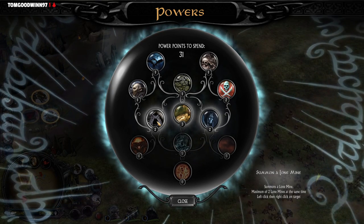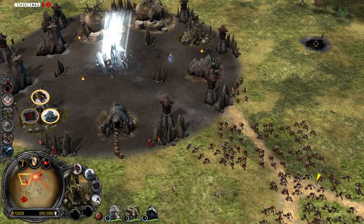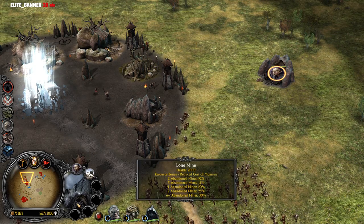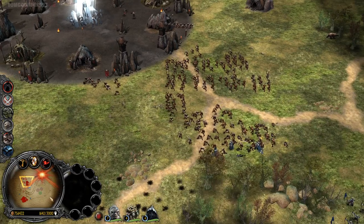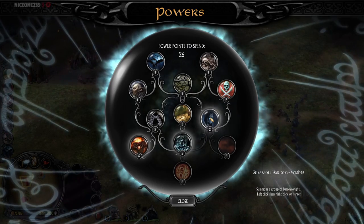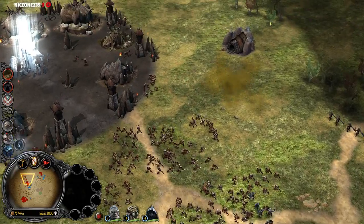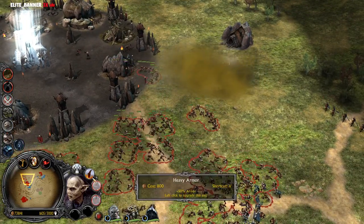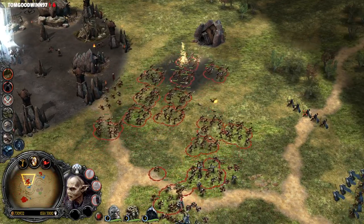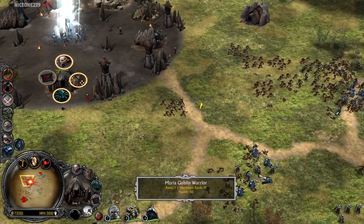Then you have Summon a Lone Mine — summons a Lone Mine, maximum of two at the same time. Let's take a look at that. This one is gonna give us money. Then we have Dwarven Treasures and Summon Barrow Wraiths. Dwarven Treasures is actually summoning resources on the ground, like from creeping the Goblin Lair, Warg Lair, or Troll Lair.